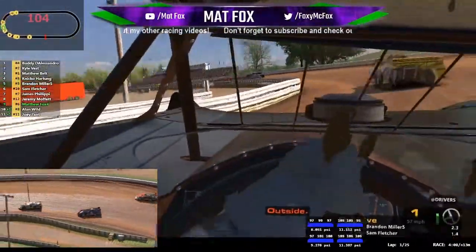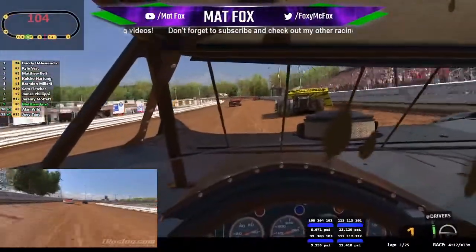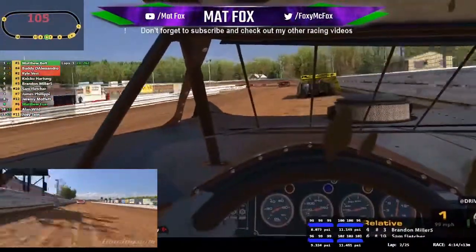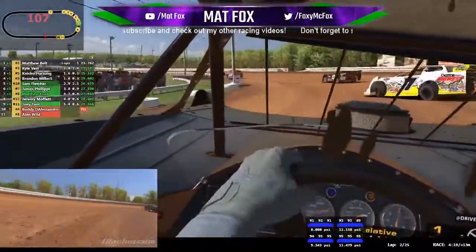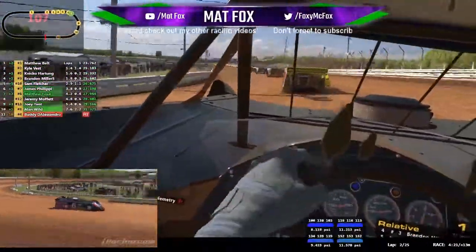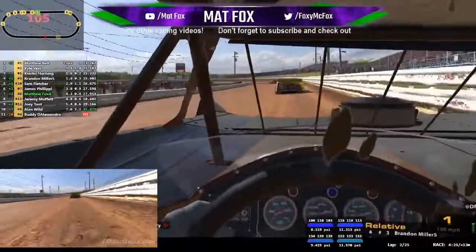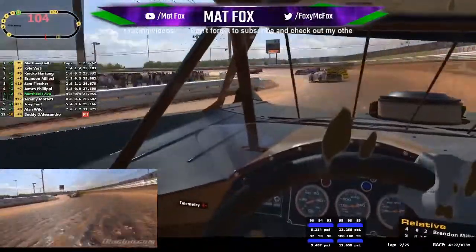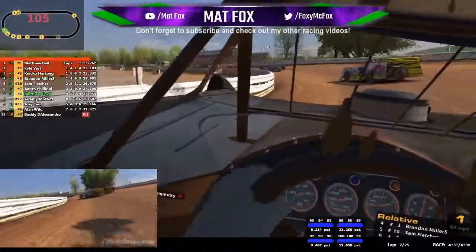Easy does it. The force feedback is very strong on this - it's quite a challenge to control the car. And these cars are a wedge, so you've got to be careful if you touch another car that you don't flip them. Let's get the wheels out - correct, wheels out again.